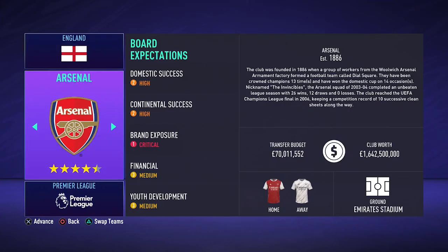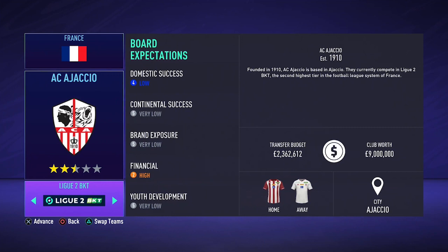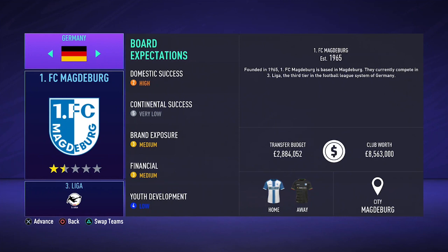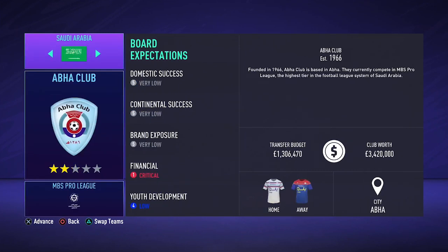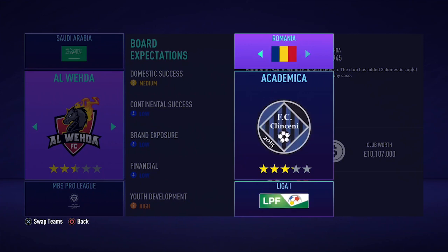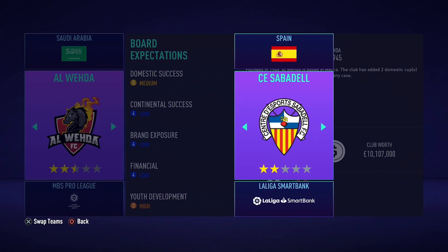Now you have to decide in which league you are going to put your club. You can keep them in the original league, but I would recommend thinking about which top league country you want to put them in. Put your club in the lowest division of that country. In my example I will put Alveda in the 2nd Spanish division. I would not recommend Italy as there is no 2nd Italian division in this FIFA. So place your club in either the 3rd German division, 2nd Spanish or French division, or 4th English division. Got a country in mind? Good, let's move to the next step: signing players.